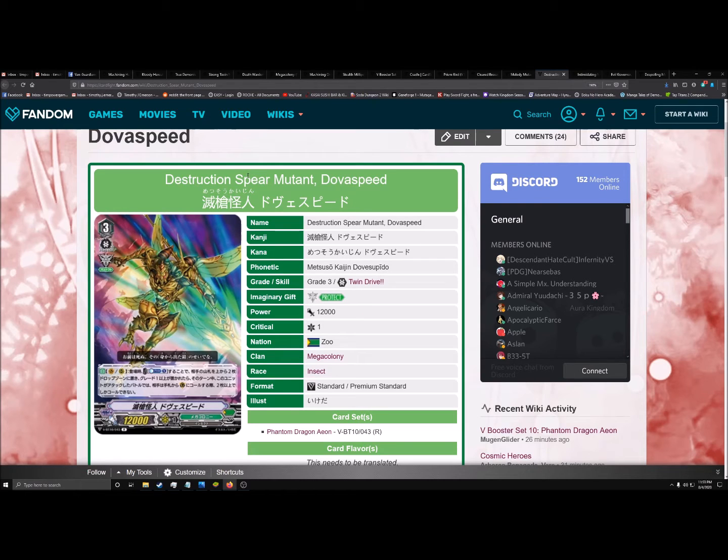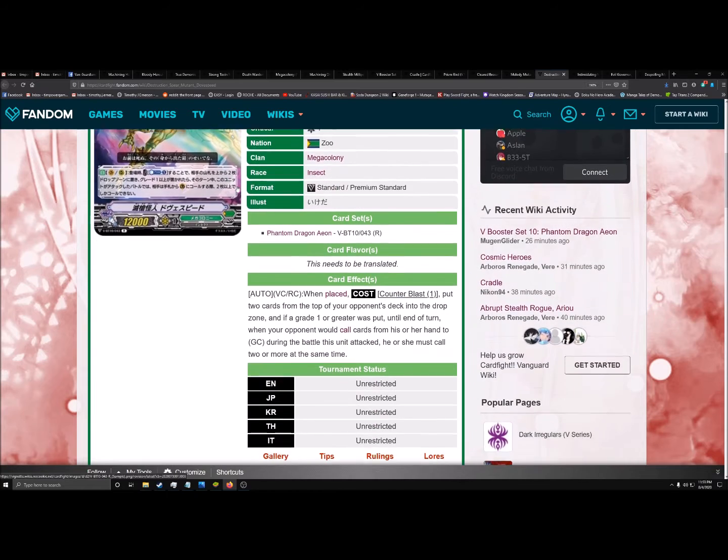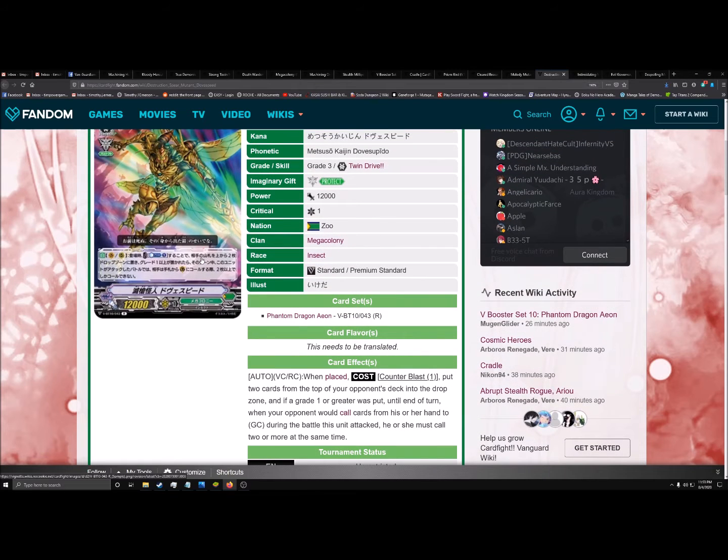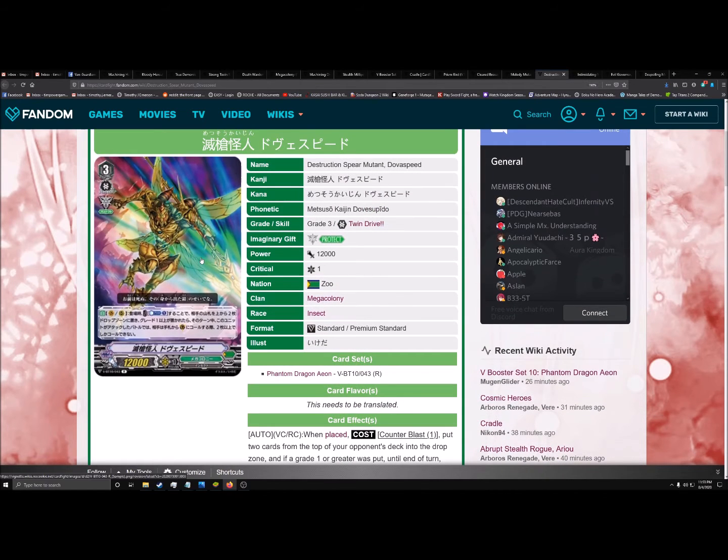This is another new card: Destruction Spear Mutant Dova Speed. It's a Grade 2 that when placed does Counter Blast 1, Mill 2. If a Grade 1 or greater card was put into the drop this way, when this card attacks, your opponent has to guard with two or more cards. The mill build obviously can't focus on milling opponents to death unless they're playing something weird like Grand Blue. And since there are no side decks, I don't see this card being run at all.